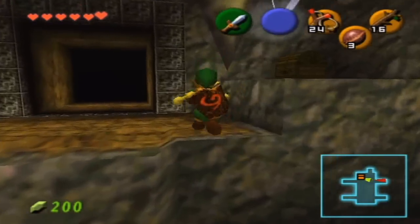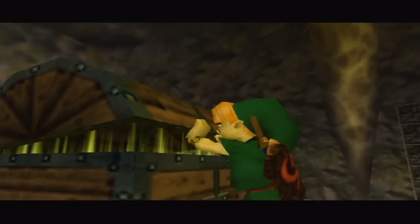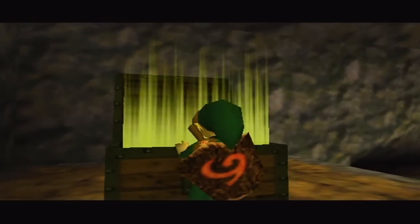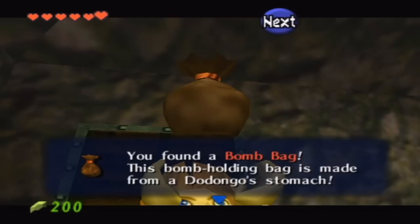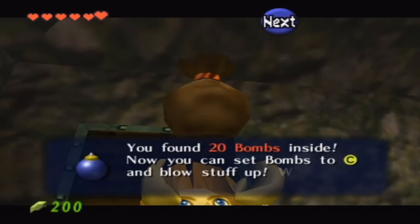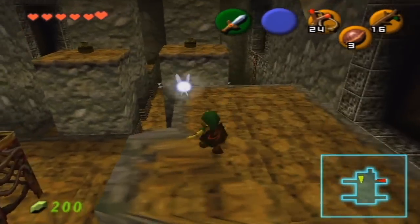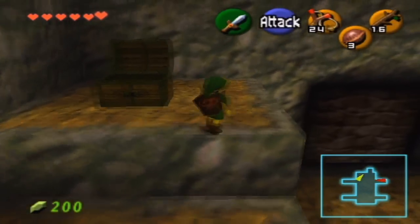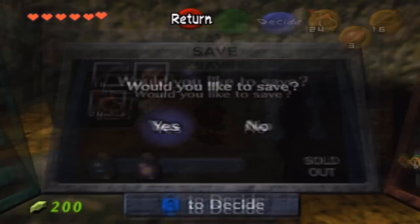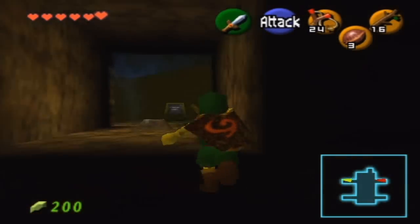Up here we have the bomb bag, which back in the day it seems like it took me a while to figure out how to get up here. Going back and playing this game, it kind of astounds me how back in the day I used to consider this hard. The dungeons seem smaller — it's kind of like that for everything, like going back to old schools. Down there I'm not gonna go right now, but you can equip the bombs, and there are two more business scrubs in there. I don't need to buy anything — pretty stocked on all my items.